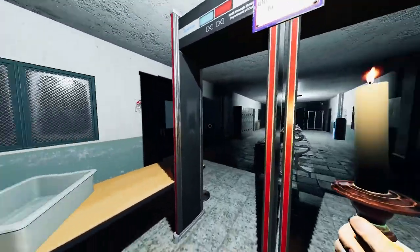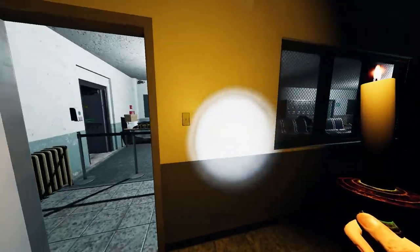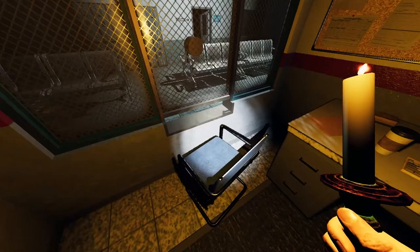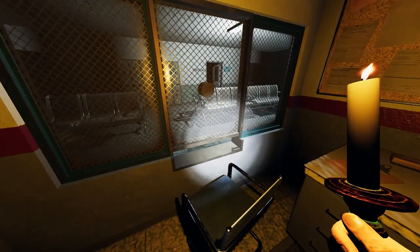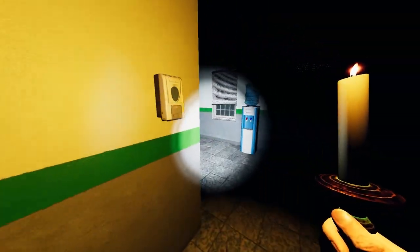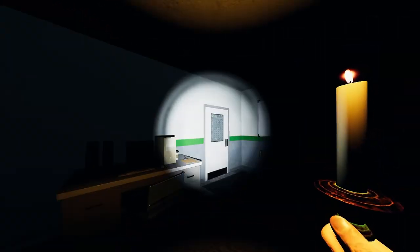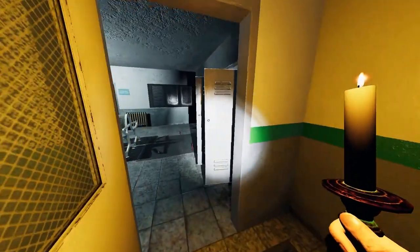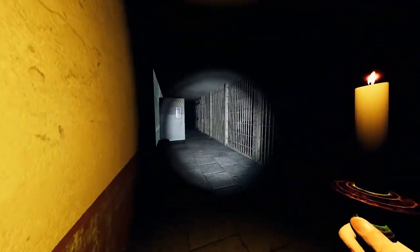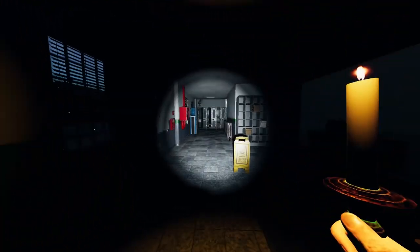Back at the entrance — we covered everything on the left side, so let's go to the right side. This is called admin hallway, and this is reception where there's an officer you can talk to. There are no hiding spots in reception. If you go through, the lockers and the connection to B block are all accessible from this side as well.